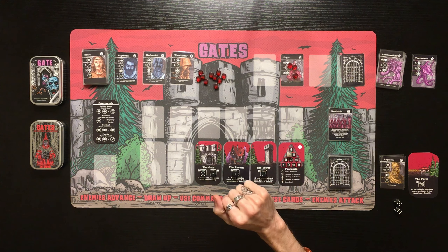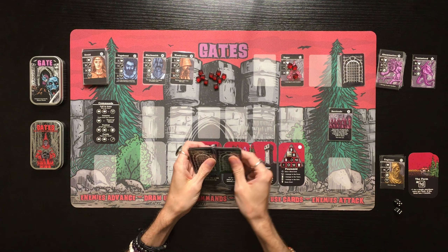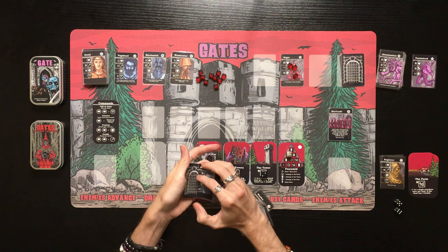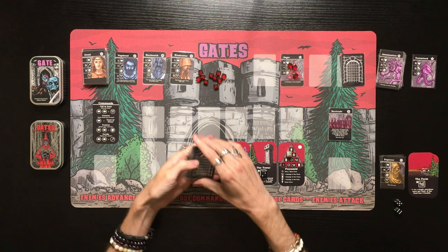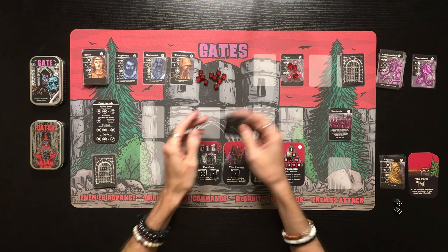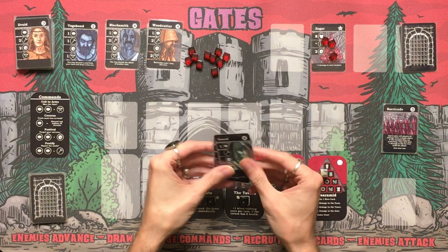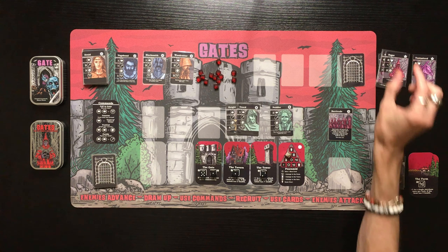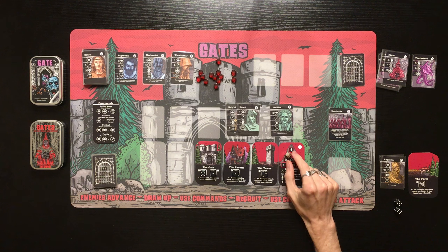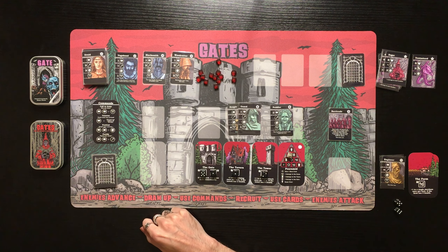Enemies advance but there's nowhere left to advance — it's only Zogar. We shuffle up our deck, hoping to draw into five damage. We draw three cards: Guard, Peddler, and the Knight — a one-time use that does four damage! That's five damage total between the Knight and Guard. We deal five damage to Zogar and take him down! That was incredibly close — at the end of that round he would have dealt two more fear and pushed us to the top of the pyramid.